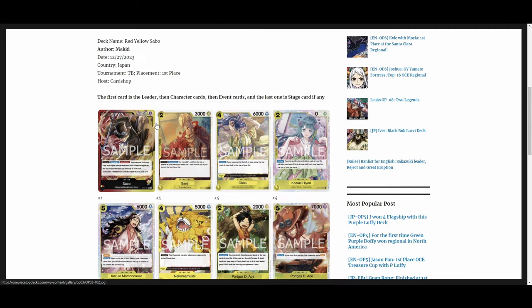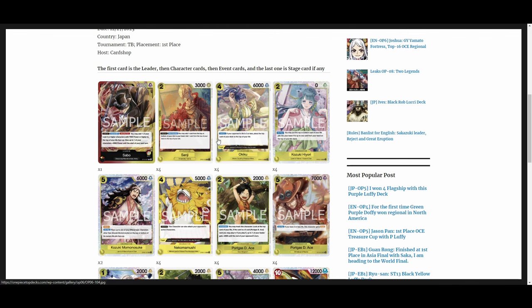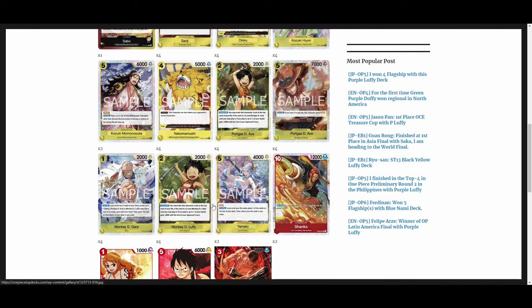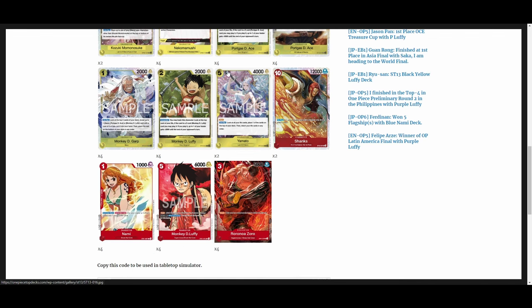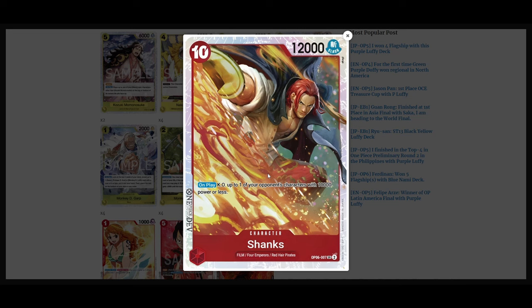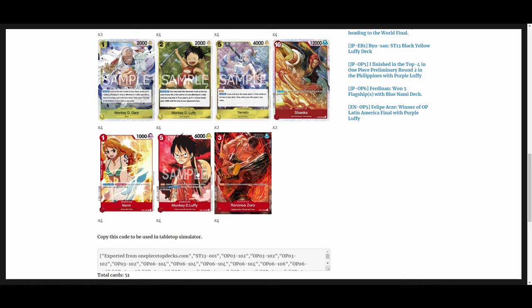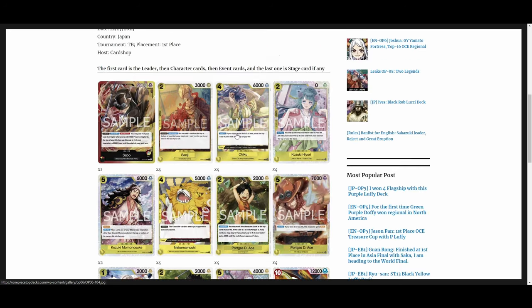Another Sabo list leaning into a Wano package: Sabo with Sanji as a tech card, four-of; Kiku at four, Hiyori at four, two Momos, four Nekomamushi. The new Ace package and new Garp searcher, playing the Rush Luffy combination. Yamato from the new deck, and Shanks from OP06 — on play, KO something with 10,000 power or less, which is pretty much anything since you can't reduce power and 10k is the max threshold requiring ten DON to play Shanks. Nami for DON manipulation, four Luffy played off the new Luffy card, making for a very aggressive version.